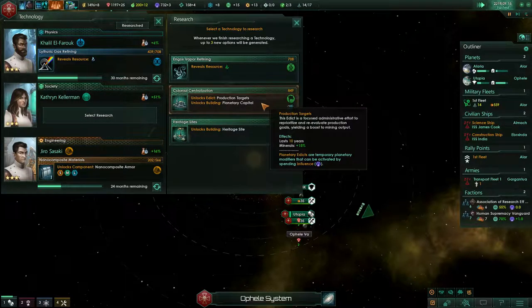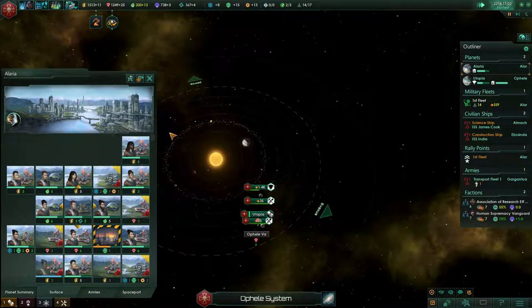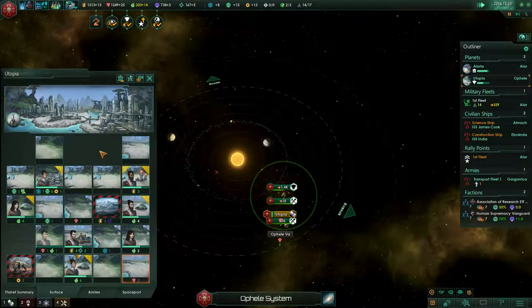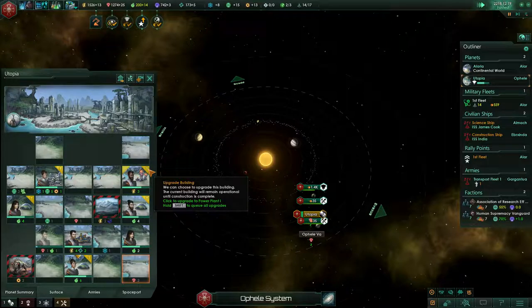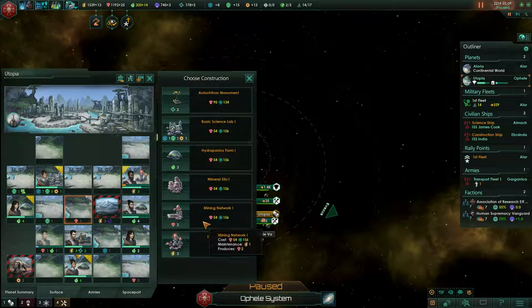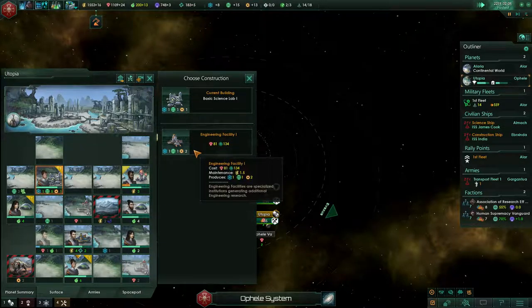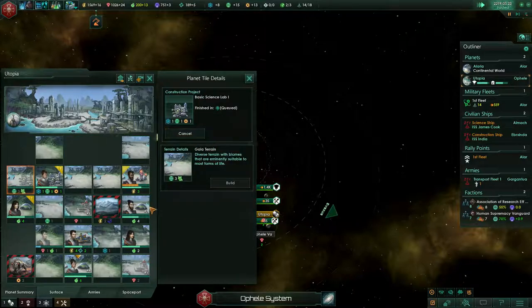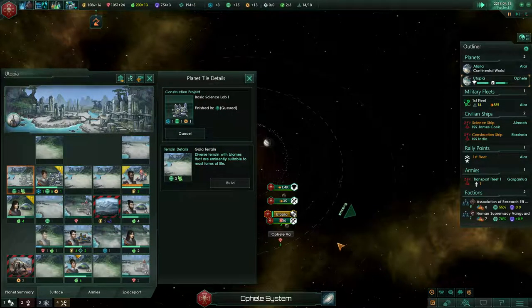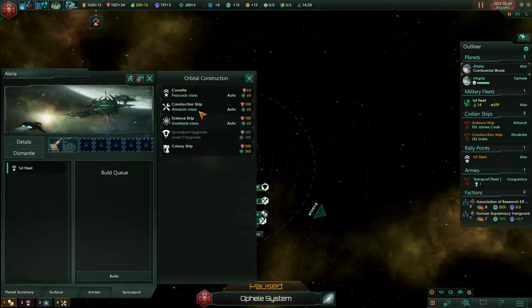Heritage site, planetary capital — yeah, construction complete. Low gravity tile blocker cleared. Yeah, second, build real things now. We'll get even more society research — why not, can't have too much since we have such a huge surplus.